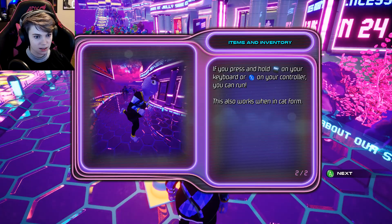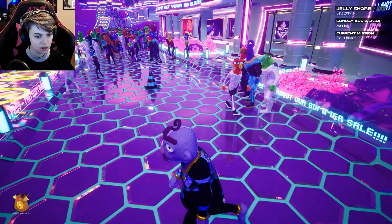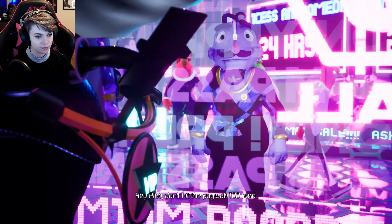Items and journal entries are your tools for progressing the story. Access your inventory or journal entries like this. If you press and hold Shift, or X on your controller, you can run.